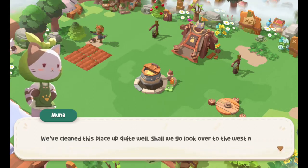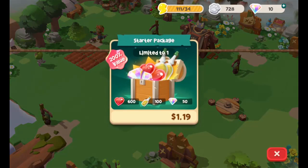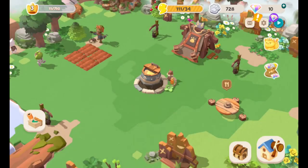We've cleaned this place up quite well. Shall we go look over to the west now? I think I saw a bridge over there. And of course — hey, you got a starter package! Pay us real money to get some stuff! No thank you. And new quests. You know what, I don't know what this will turn into, but it does have a sense of style behind it — I kind of like the kitties. So this may turn into some sort of survival, farming, treasure hunting type game. If it looks a little bit interesting to you, you can find The Secrets of Cat Island available for free on the app stores now.